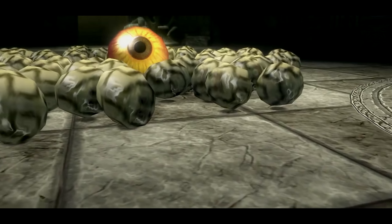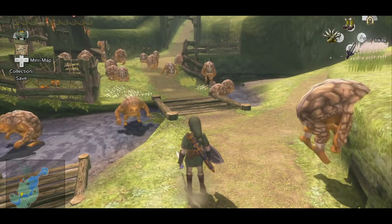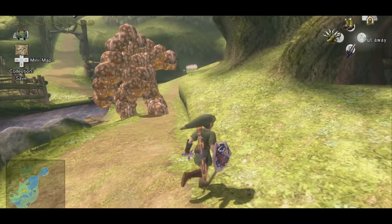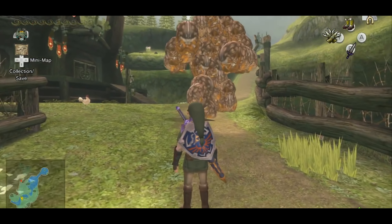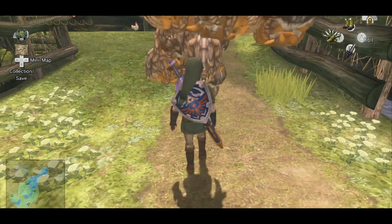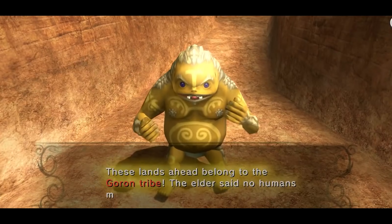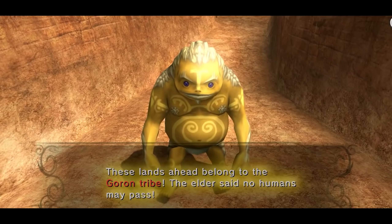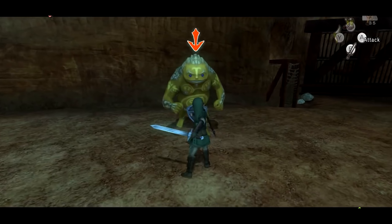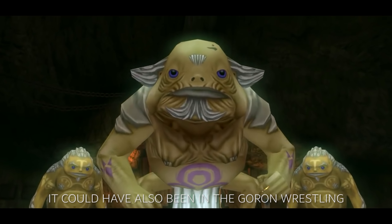One of the stranger enemies cut from the final build is a group of Gorons who, when approached by the player, morph into a golem and attack. It's possible to use codes and spawn this enemy in-game, however it can't harm you as there's no collision — chances are it was scrapped very early in development. It's not too crazy to believe this was planned to be an enemy or mini-boss, as your first visit to Death Mountain reveals that the Gorons are preventing outsiders from entering. Link needs the Iron Boots to access the mountain, and many of the Gorons will attack the hero when approached. If the Goron Golem were to make an appearance, it would most likely be here.